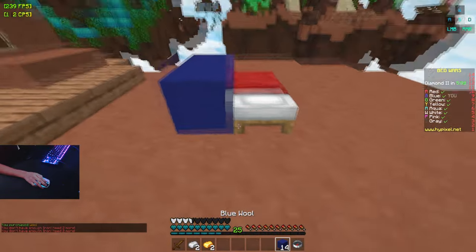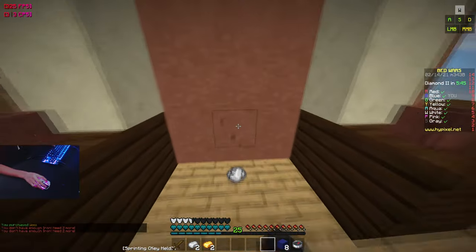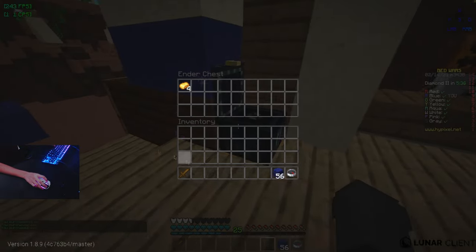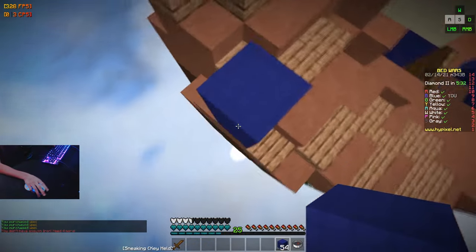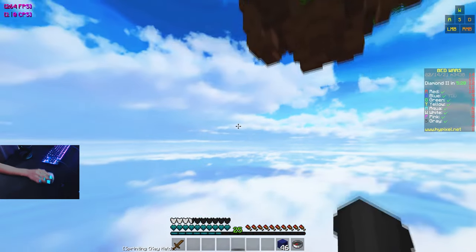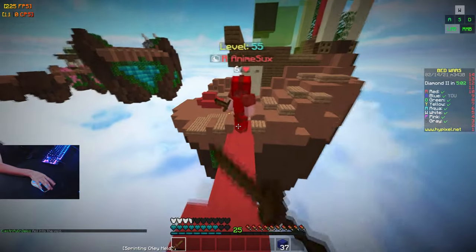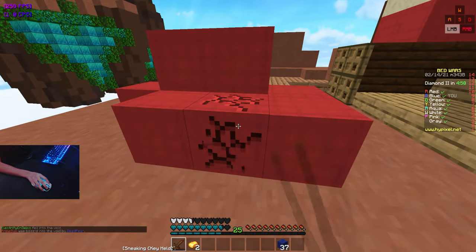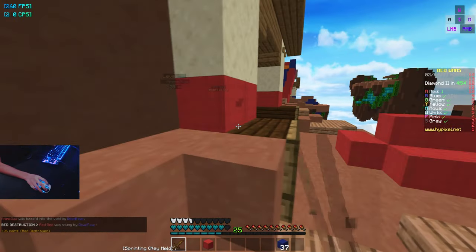For this round I'm gonna be butterfly clicking. A lot of you who watch my videos already know what it's like — I butterfly click in every single one of them. I'm only doing one round of butterfly clicking since you already see it in all my videos. Red's already rushing so we're just gonna hit him off right there. Now we should get the first push on him — get out of here red, you're dead. Let's get his bed real quick.